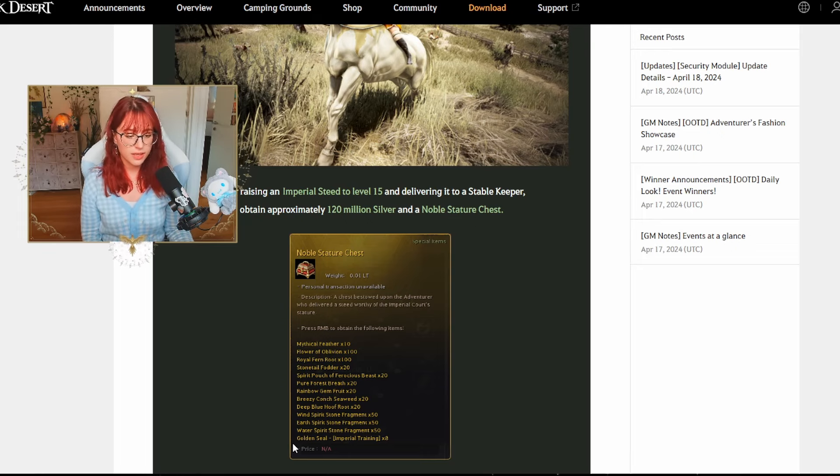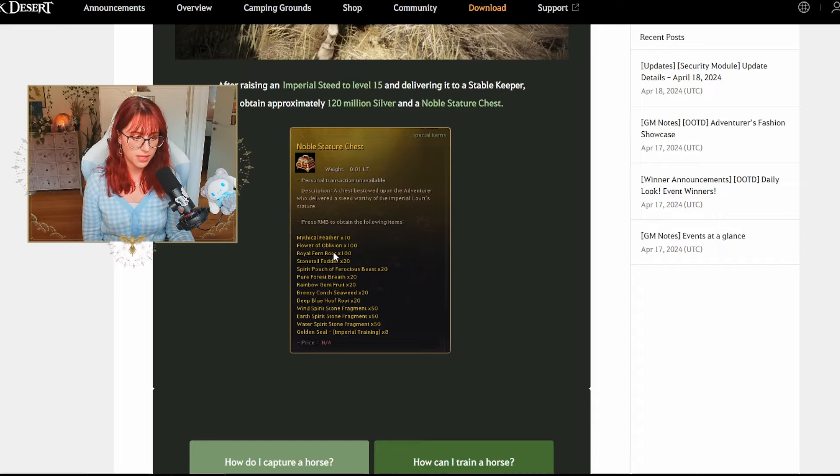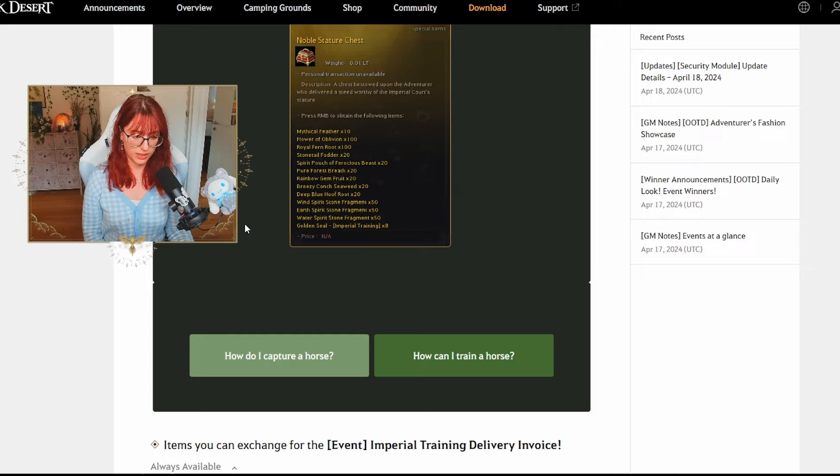The Noble Stature Chest is RNG-based but you can get Mythical Feathers x10, Sunflowers of Oblivion, Royal Farn Root, and other exciting things. The Mythical Feathers are especially exciting because you also need those for enhancing your horses to get Dream Horses.